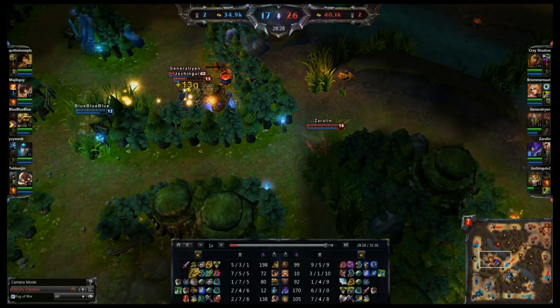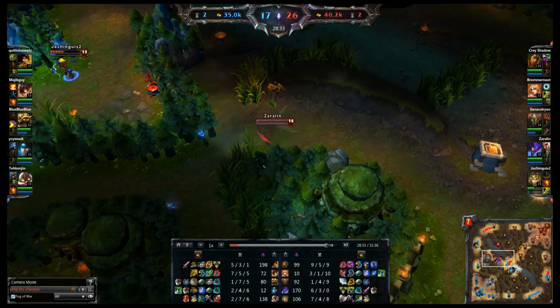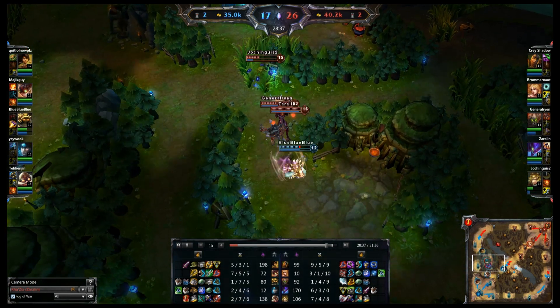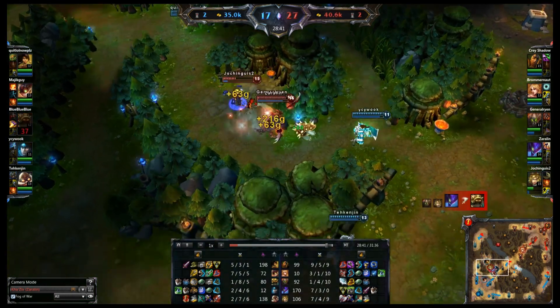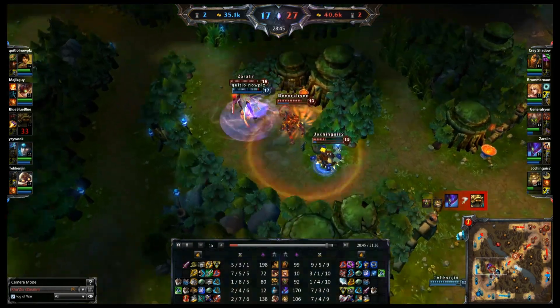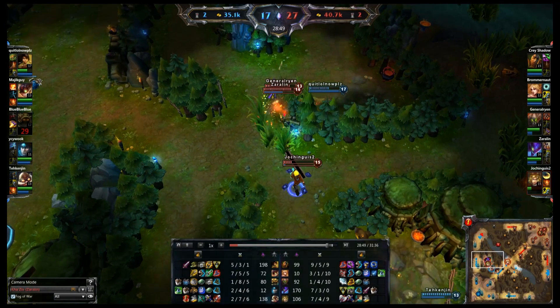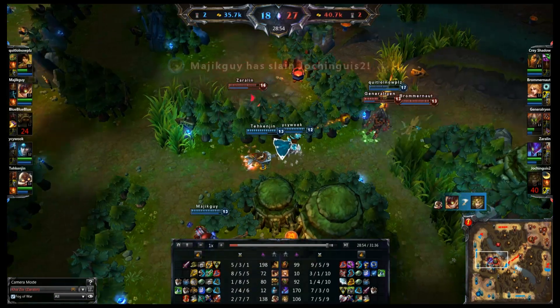Nidalee is extremely fed. Once again, we go and steal their blue — Ezreal gets it this time. Going after Rammus again. I like to go after Rammus simply because he actually doesn't have that much defensively against me, so he's easy to take down. Nidalee, on the other hand, is extremely tanky compared to him. And there's that wonderful Ziggs ult.